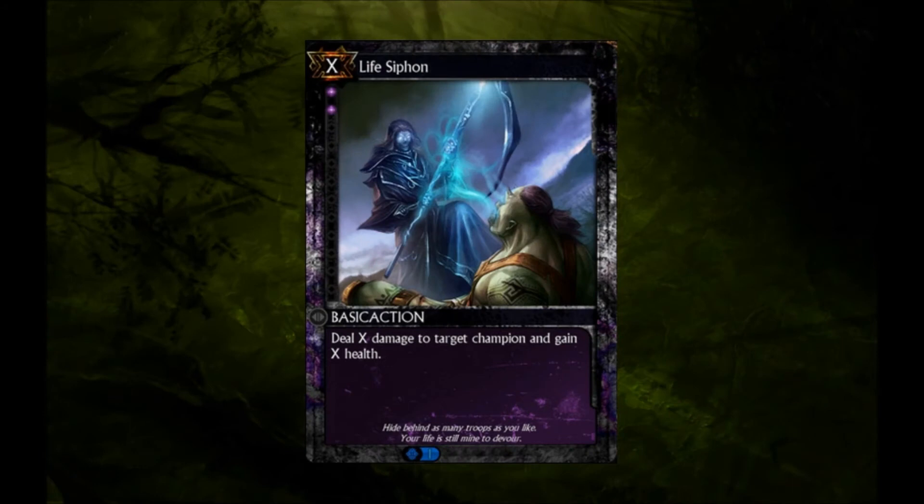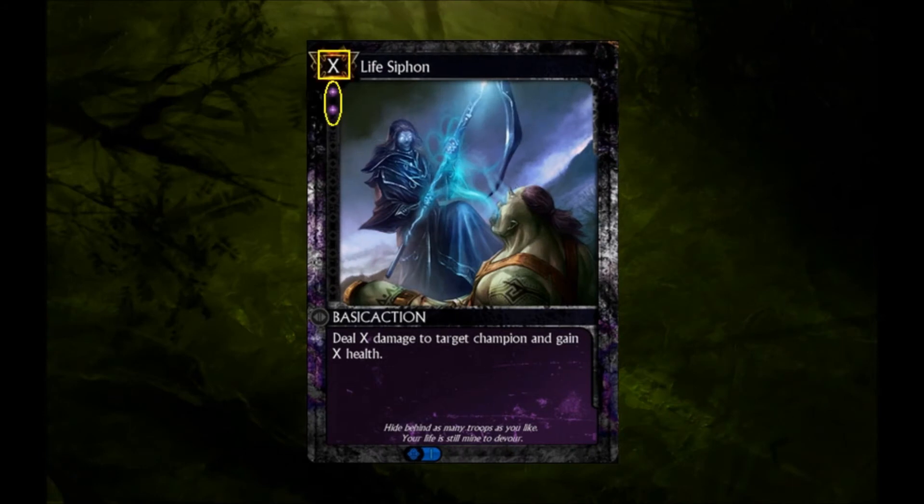Welcome to another Card Breakdown. Today we'll be looking at Life Siphon. Life Siphon is a Blood PvP basic action card which can be played on either of your two main phases and has a variable cost.